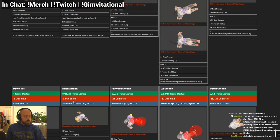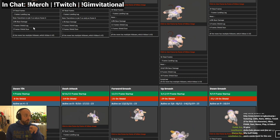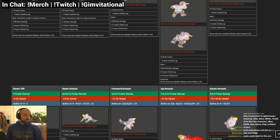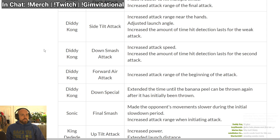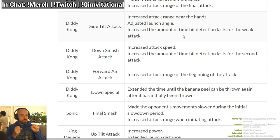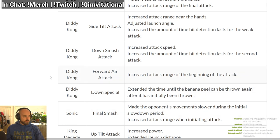Looking at his dash attack on Ultimate Frame Data — it's minus 14, and it's a move that can go through you, so if it goes behind you, you basically can't punish it. Side tilt has increased attack range near the hands — bigger hitbox. Adjusted launch angle — that might mean it kills earlier or is better for combos. Increased amount of time the hit lasts for the weak attack. Down smash has increased attack speed — comes out faster, which is very good for Diddy.